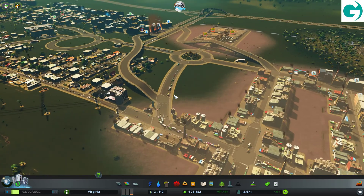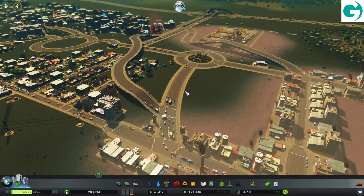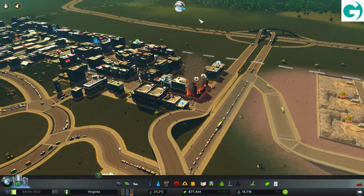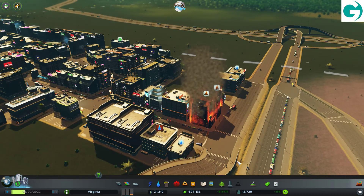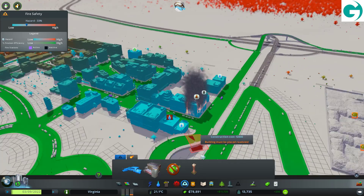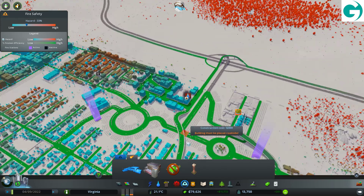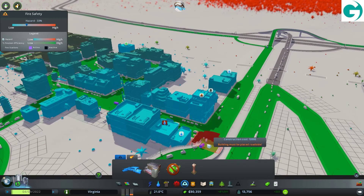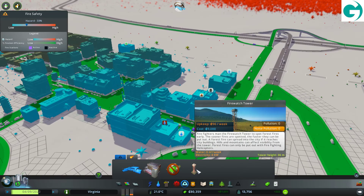If I made this a two-way road, this might be better off being a one-way road — I'm not sure. We're prepared to have a problem. This area is covered by a fire station, it's just not here yet. Fire watch tower — okay, they're for forest fires.